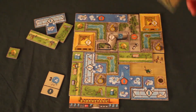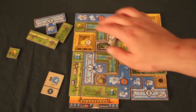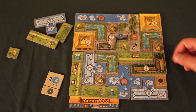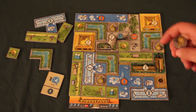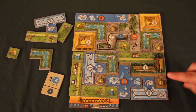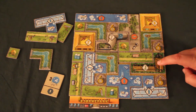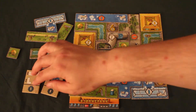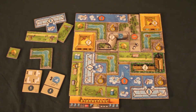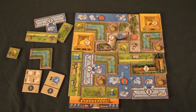Si un joueur place sa tuile finale pour terminer complètement ses 4 tuiles parc, il couvre les icônes restantes et active leurs effets — par exemple, une équipe de construction et une brouette. Comme il est déjà à capacité maximale avec 4 tuiles parcs, il ne gagne pas de cinquième tuile, mais il gagne quand même une tuile de terrain vert grâce à la brouette. Il gagne aussi une statue d'ours de la plus haute valeur disponible. En ayant placé ses 4 maisons d'animaux, il accomplit un objectif et marque 5 points. Comme il vient de terminer complètement ses 4 tuiles parcs, cela déclenche le dernier tour de jeu pour tous les autres joueurs.